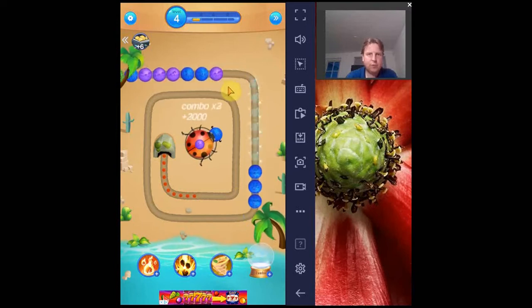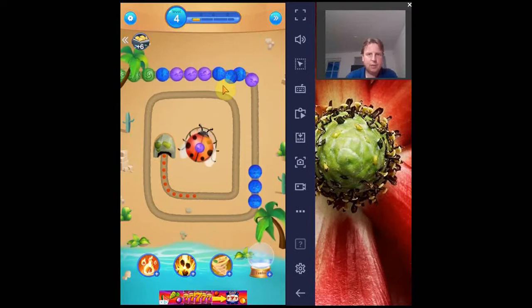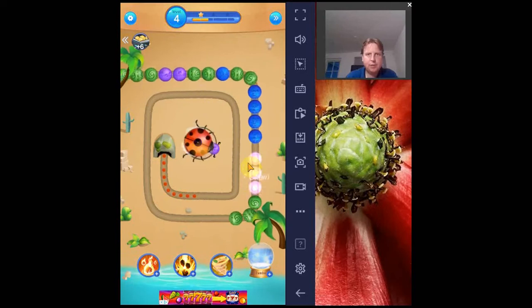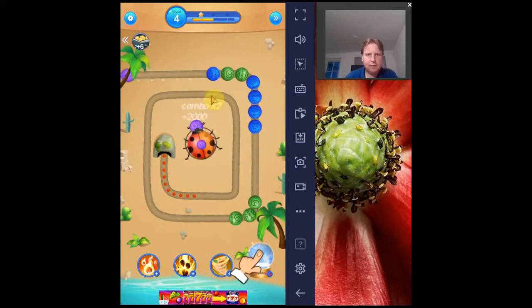Later on we will get some more special balls, like for example multiple colors, and they make a match with any color that you move them against.